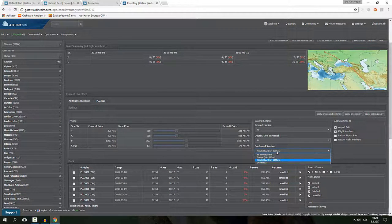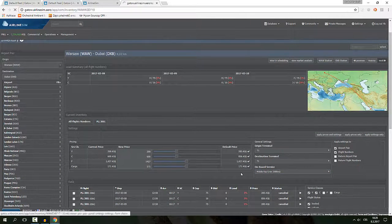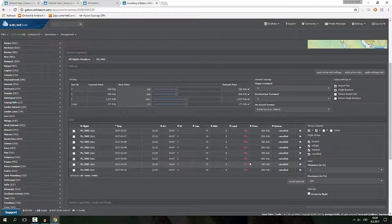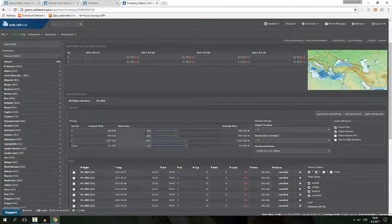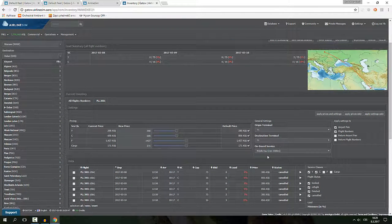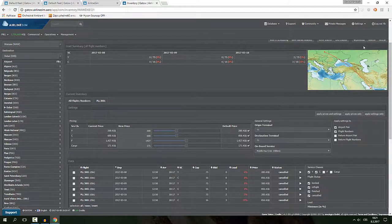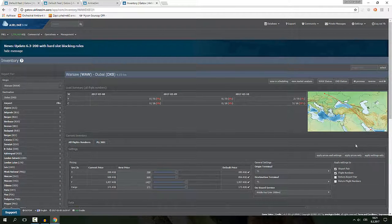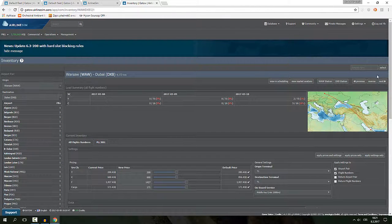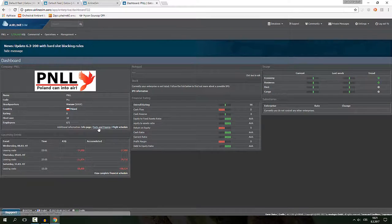I've drastically reduced the price, double-checked that we have the middle-haul service profile on board, and I'm going to give it another round of tests. I want to keep this route, but $200 is about the minimum we can go. If that doesn't work I'll have to cancel the route, return the airplane, and get a different aircraft just for Moscow — because this aircraft is expensive and we're facing aggressive competition.